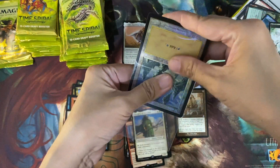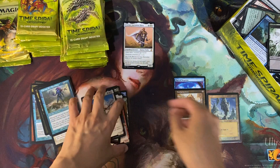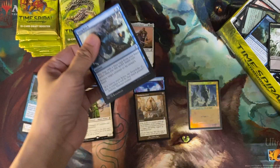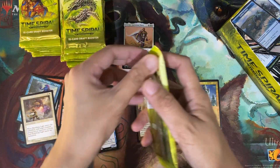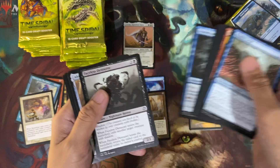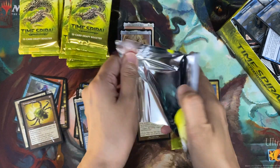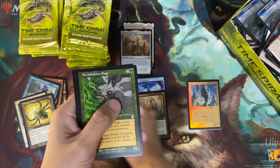We got the foil in the first column, which means we have a good chance of getting another foil later, maybe in the third column somewhere. Draining Welk and Banishing Light — not a lot of explosive cards yet and only one mythic so far. Well, two mythics now — we got an Akroma's Memorial. Lotus Bloom and Reclamation Sage.